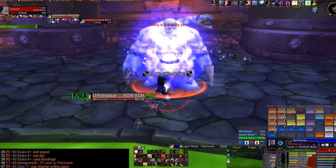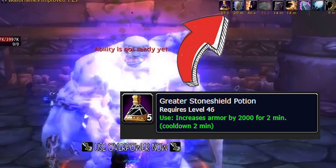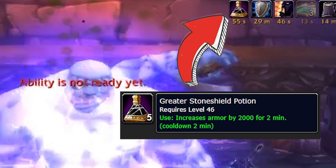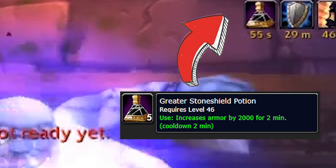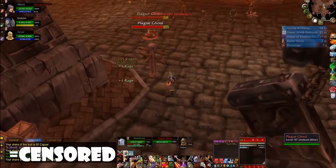For single-target tanking when you know you won't survive a hard pack, there's Greater Stonescale Potion. It only lasts two minutes so you have to keep popping it throughout a fight, but it gives a 2,000 armor buff. You'll see every tank using this — on Patchwerk, for instance.